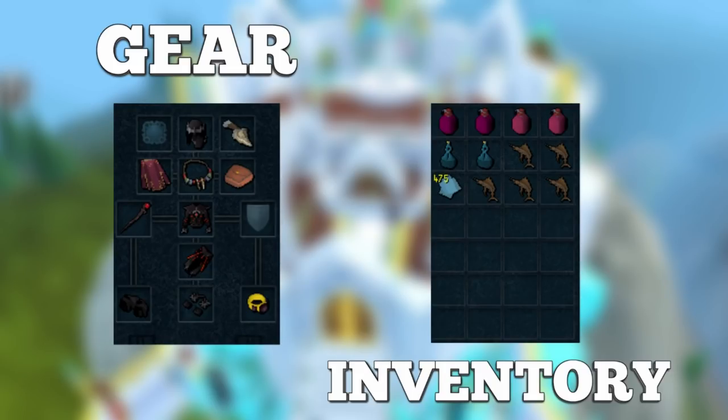For the inventory, it's pretty simple. You'll just want Aggression Potions, and you can use Overloads or Stat Boosting Potions to speed things up a little bit, but you don't have to. I brought some panic food, although after doing this method for a whole hour, I didn't use any food or prayer at all. You really don't need any extra food or prayer. Magic Notepaper is also a very good thing to bring, because these monsters drop a lot of muddy keys worth about 10k each, and you can pick them up and note them for some extra cash per hour.